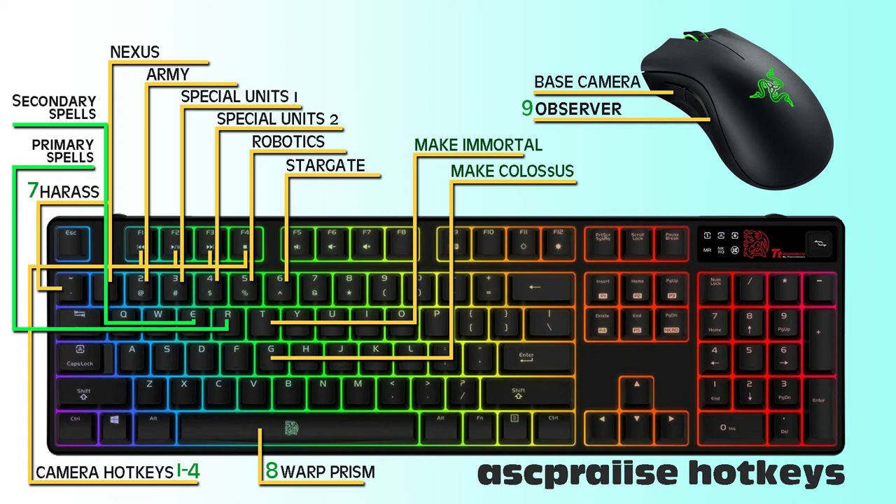Five is the robotics facility and six is the stargate. A special note about the robotics: I've re-mapped the T and G keys to make an immortal and make a colossus, so I can use my middle and pointer finger easily to produce those important units. I also tried to re-map Y and H to oracle and phoenix, but haven't found a good way yet. So the robotics is re-associated to 5, T, G, B for observer, immortal, colossus — and I make the warp prism normally.